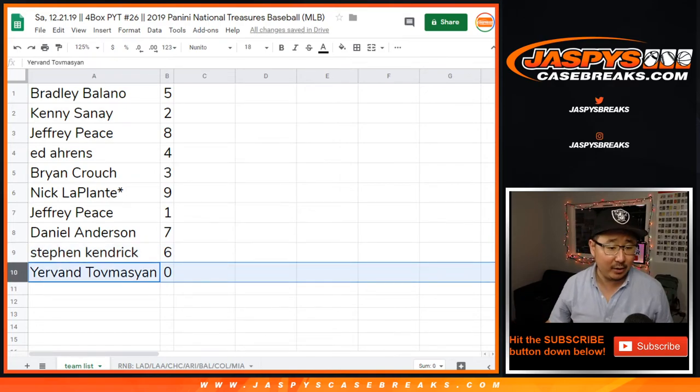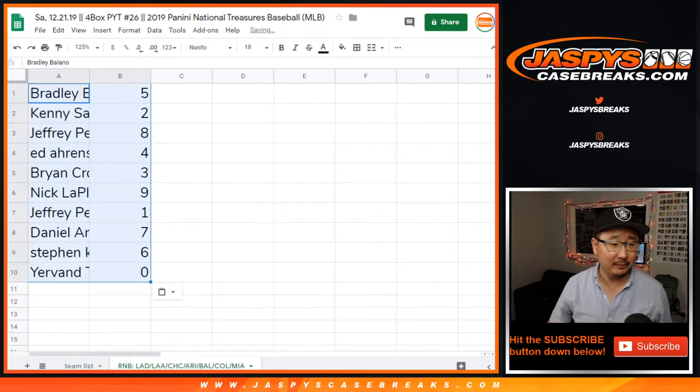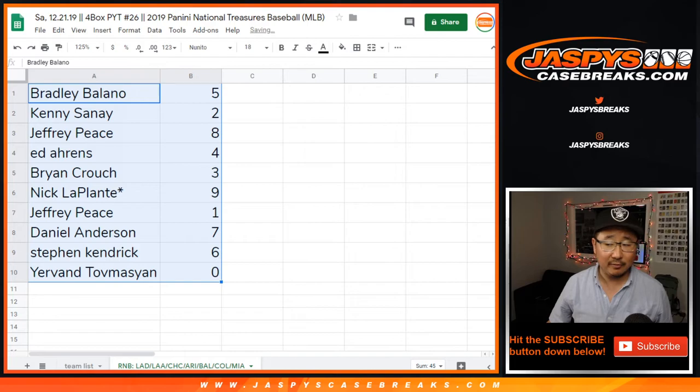And Yervin with 0. So Yervin, you'll get any and all redemptions — actually, this is supposed to be in this tab right here. Any and all redemptions for the following teams in that tab right down there for that particular break, Pick Your Team 26.